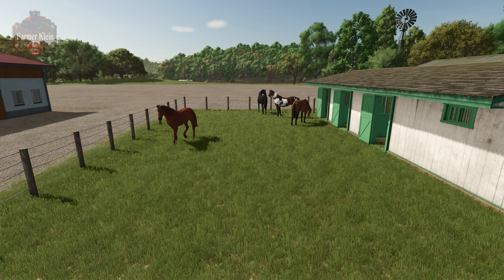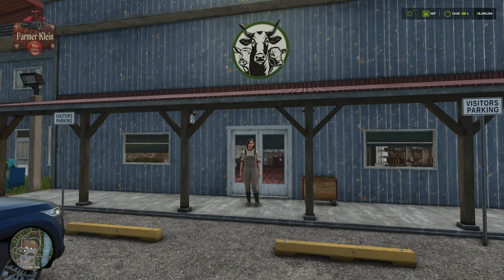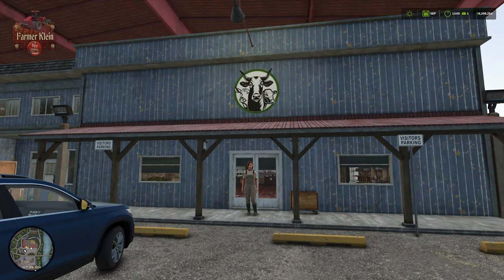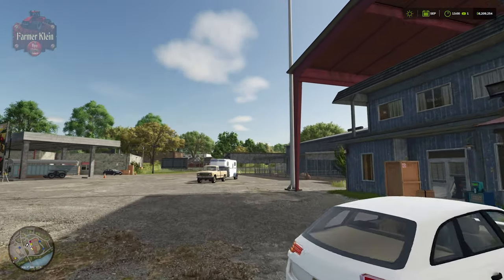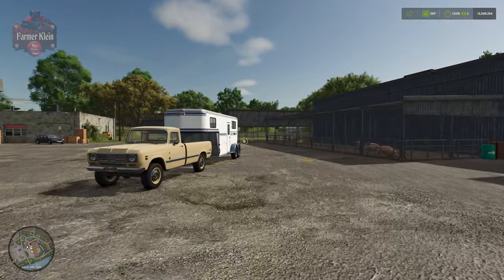So let's talk about where do you get your horses. Just like most animals other than chickens, it all starts down at the Animal Dealer, because this is where we can pick up our horses. You can talk to Kate and learn all about how to care for animals. We're going to run over to our trigger and talk about what we need in order to transport our horses.